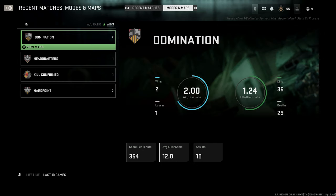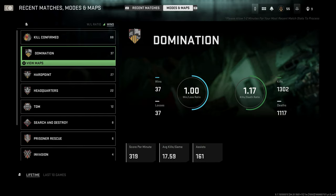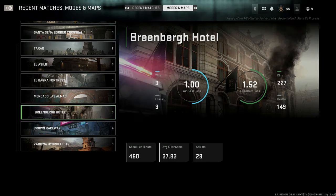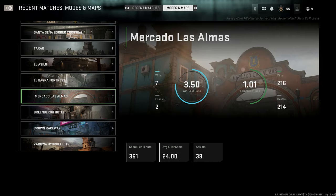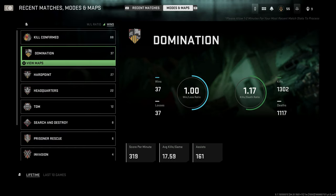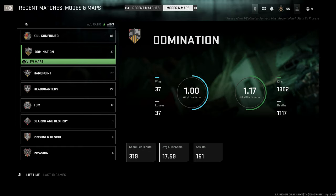That was last 10 games, but if you push L2 you get lifetime stats — how many games played and wins for each mode. Kill Confirmed seems to be the game mode I win the most. I can go through domination, hardpoint, and again click 'view maps' for a complete in-depth breakdown. On Farm 18 for example, my win/loss is horrible but I've got a 1.25 KD — which is absolutely insane detail.